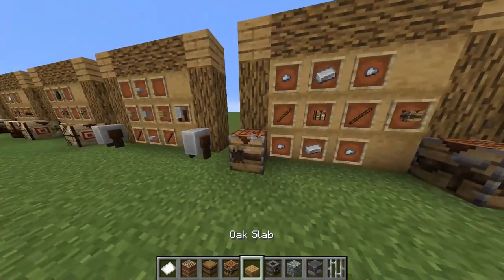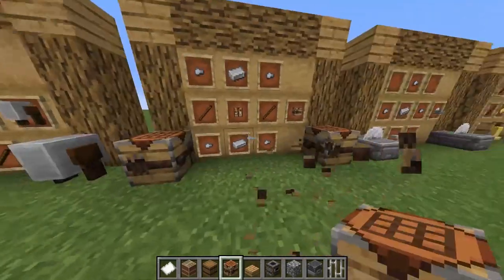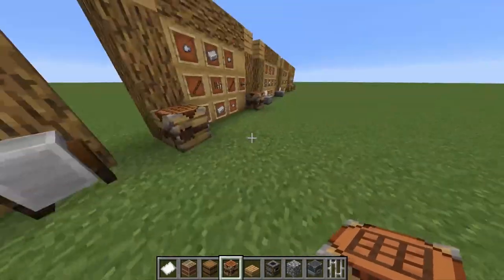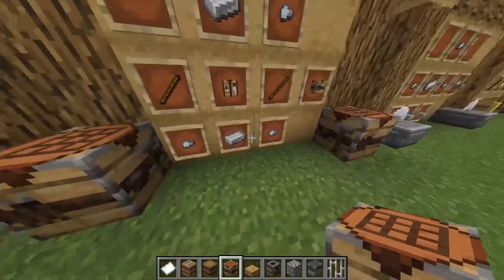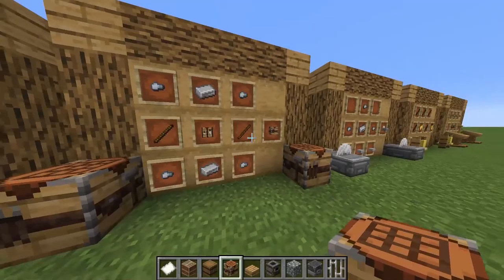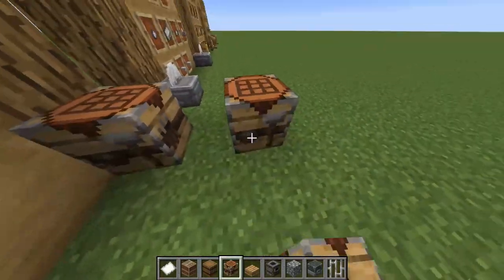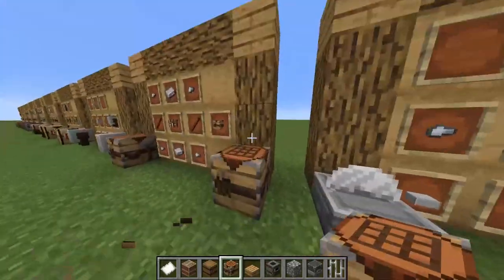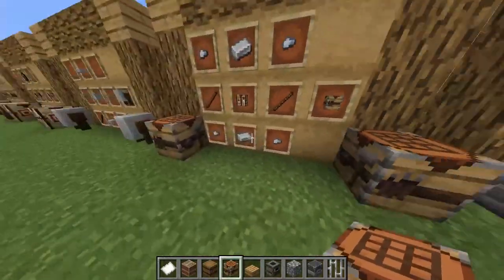Number nine, the smithing table. This would be the most expensive of the crafting table variant types, because it includes 4 iron nuggets, 2 iron ingots, and 2 sticks with a crafting table in the middle. I used iron around it because it has an iron texture all around it, and the sticks because of the items on the side, and the iron because of the hammer.